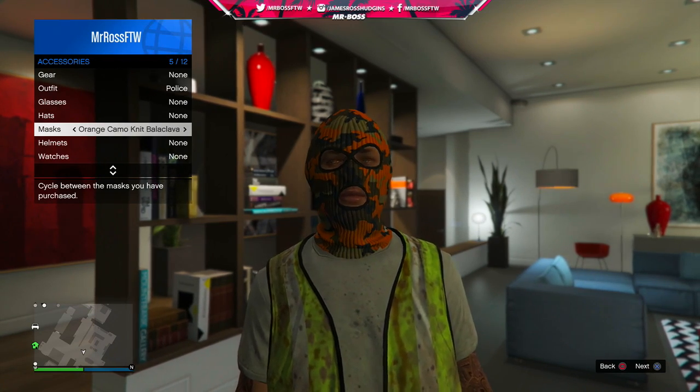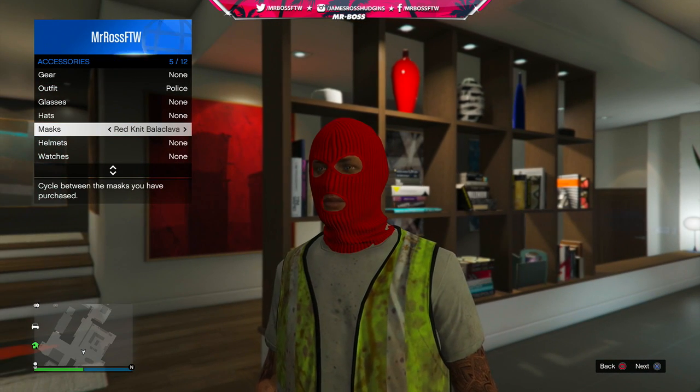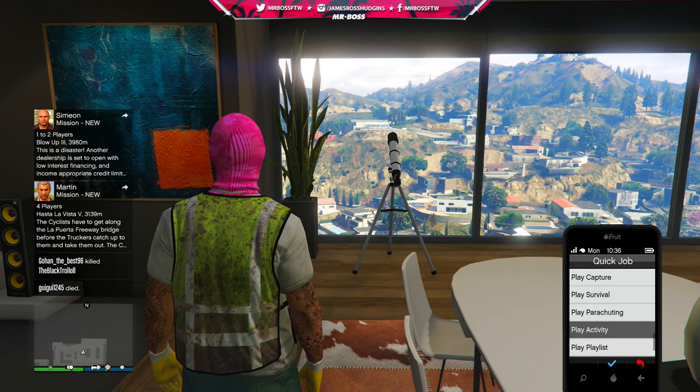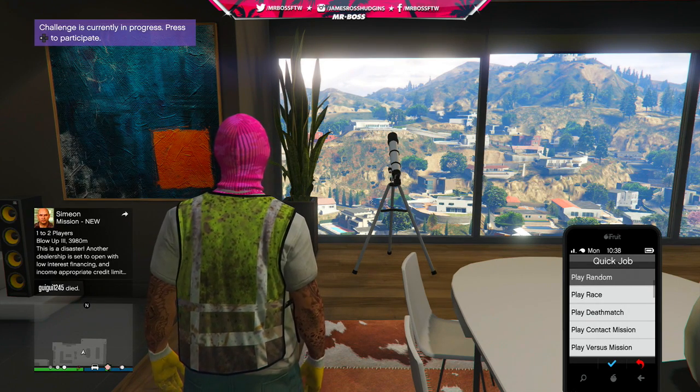It's very simple. The only prerequisite you need is a high-end apartment, which obviously comes with a telescope, and you need to start with the mask on that you want to apply. Just to make it colorful, I'm going to be using the pink camo knit balaclava.